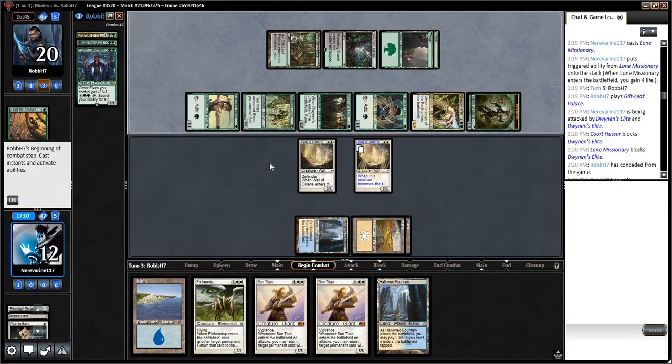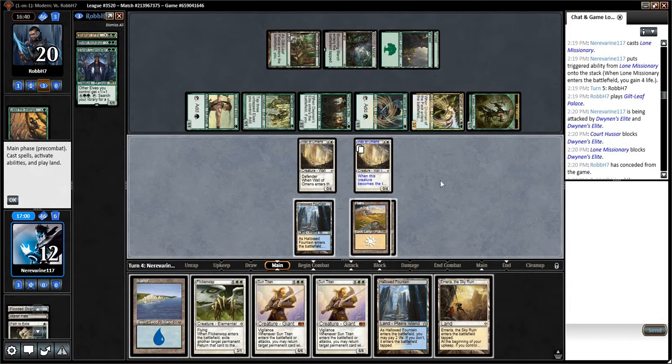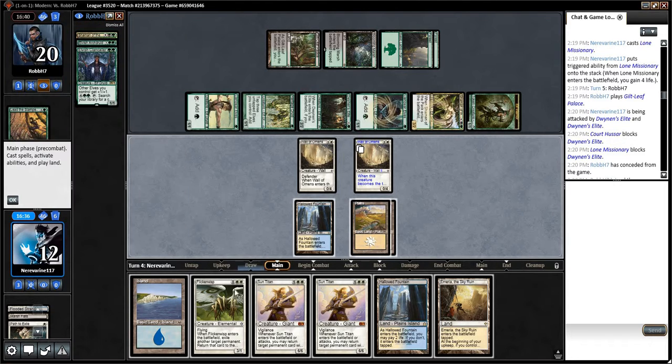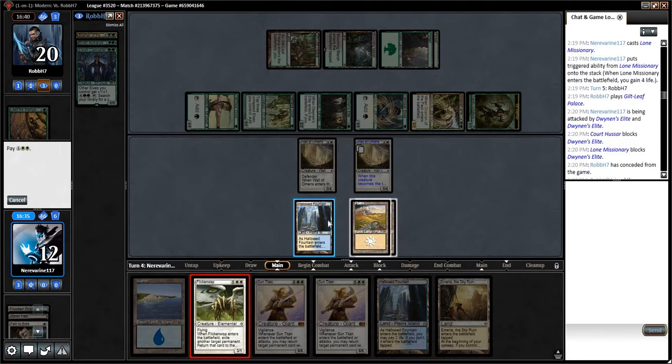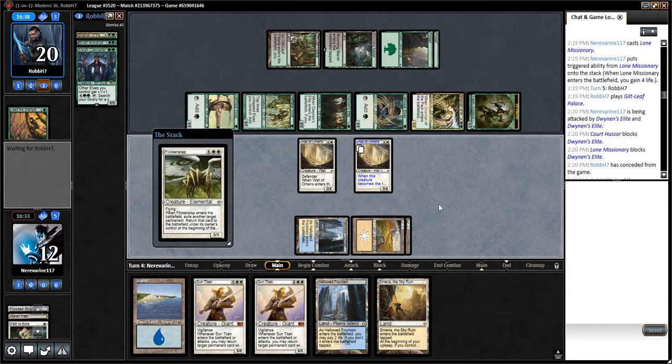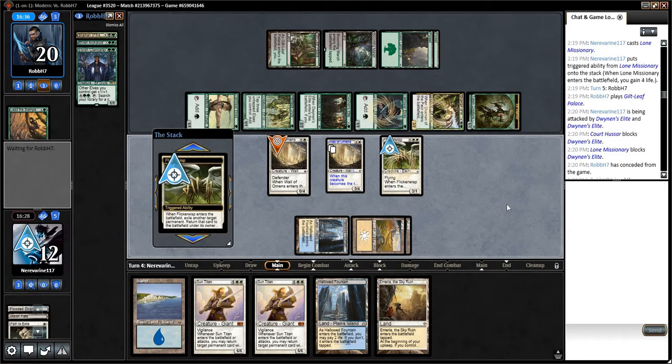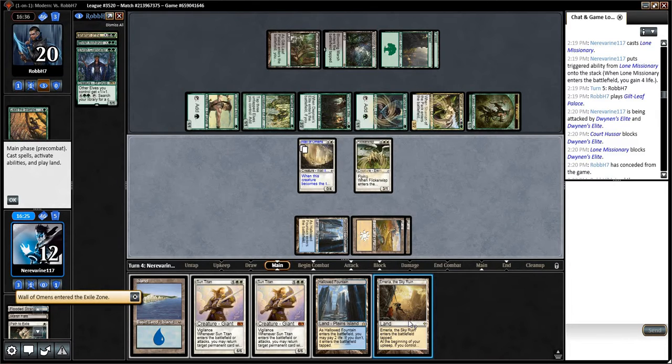They have another Shaman of the Pack — that's bad news. We need a sweeper here or they're just going to drain us out and swing to kill us. That's an Emeria — that's not going to do it. Opponent plays Shaman of the Pack: one, two, three, four, five, six, seven damage. They have the Arch Druid and two lords. I guess we're on playing Flickerwisp.